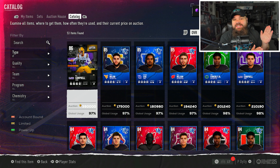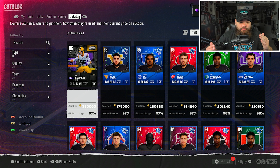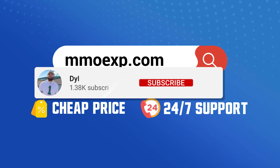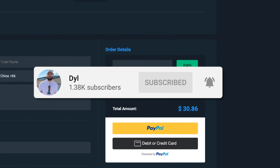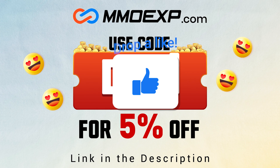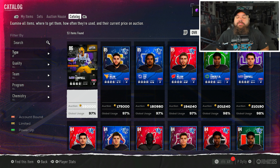We're back with another video talking all about offensive line - every single rating that really matters, whether it's pass blocking or run blocking. For each position we're going to have around three options: the best run blocker, the best pass blocker, and the best balance. Before we get into it, shoutout to our sponsor MMO Exp - use code 'Dilla' at checkout to buy coins instead of getting scammed by packs.